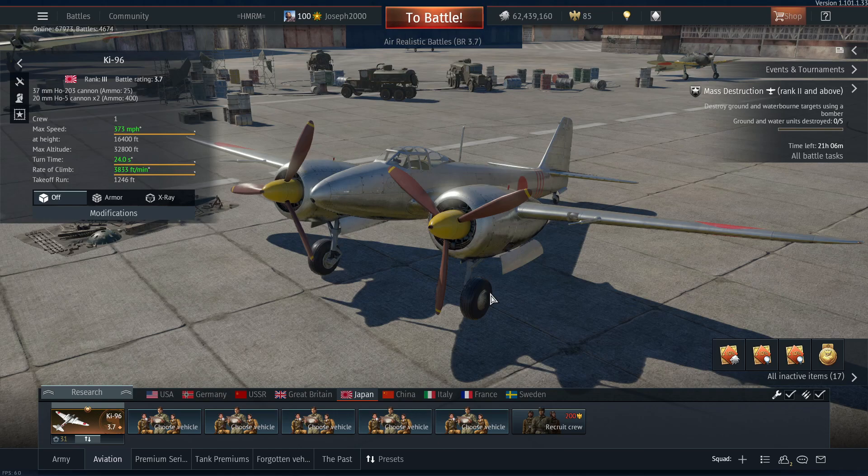Testing this alongside the XP-50 — the XP-50 doesn't beat it by a lot, and let's put it this way: if I see this thing above the XP-50, I'm going to have to respect it a little more. So this aircraft costs 1600 Golden Eagles. Do I think it's worth it given it's a rank three premium?